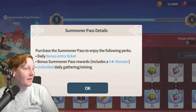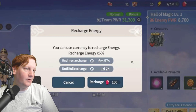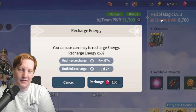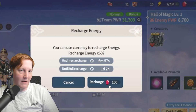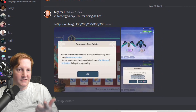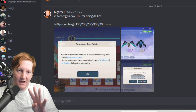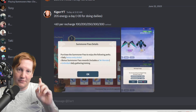Now let's talk about these numbers. The cap is 300, you get one per seven minutes for about 205, plus the 35 from dailies gives you 240. If you want an extra 60 energy, it costs 100 crystals the first time. The breakdown is: +60 per recharge — 100 crystals, then 200, then 250, then 300. I tried it four times and they were all 300 after that, so it seems like the first three are cheaper and then everything else is 300 as many times as you'd like.